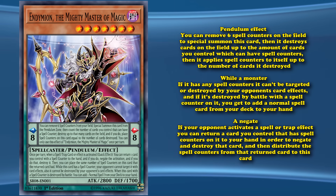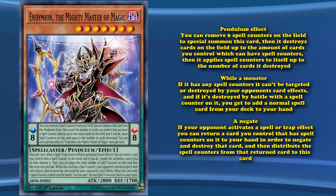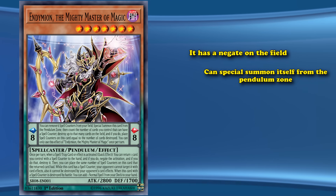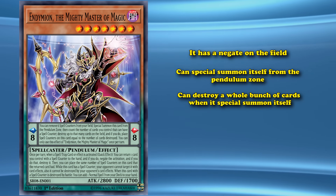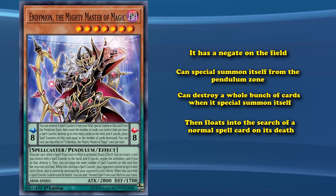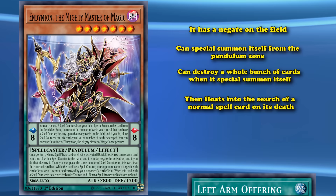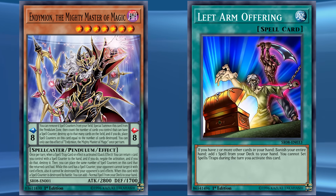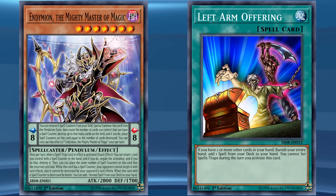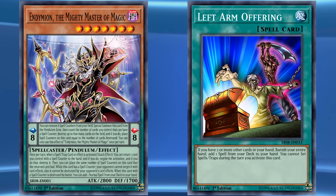The effects are actually pretty simple even if the card is wordy. Basically, it's a negate on the field, can special summon itself from the pendulum zone, can destroy a whole bunch of cards when it special summons itself, and floats into the search of a normal spell card on its death — which is one of the best kinds of search you can have, since normal spell cards are some of the hardest type of cards to search in the game. This card absolutely saw competitive play and was the cornerstone of one of the only viable pendulum decks for a while, and is still a pretty good go-to card for viable pendulum decks even to this day.